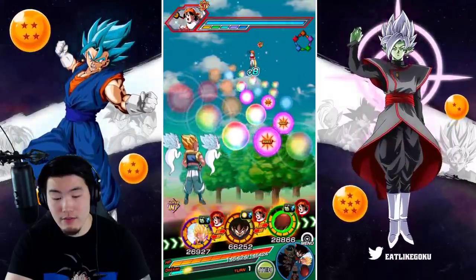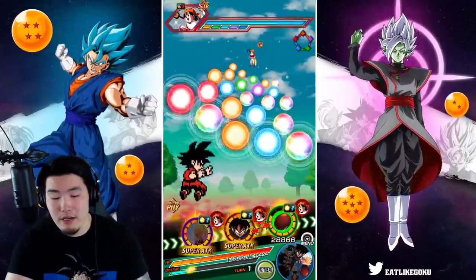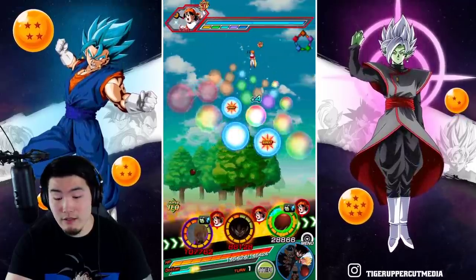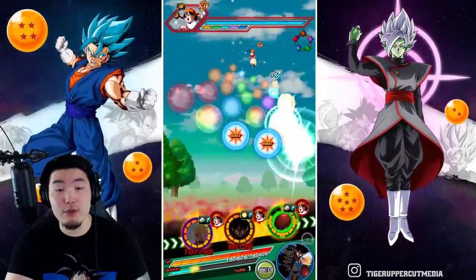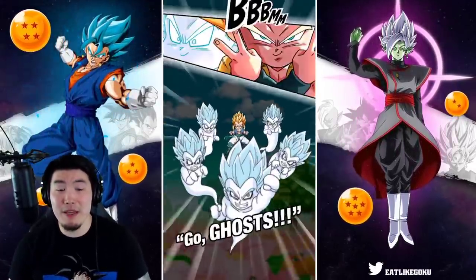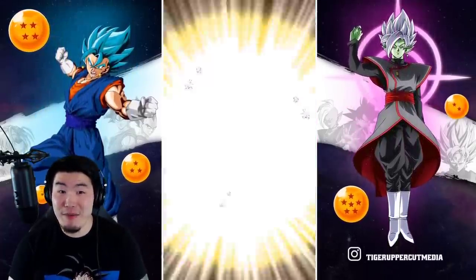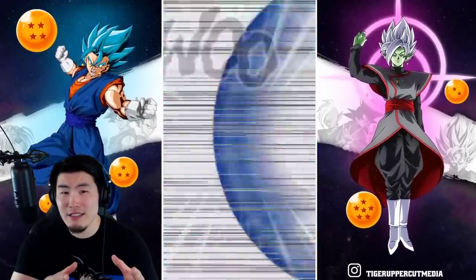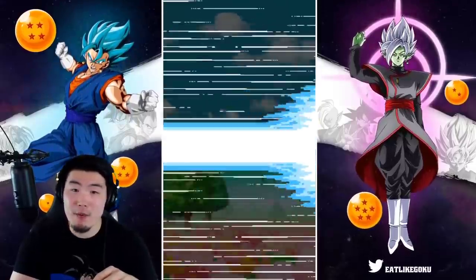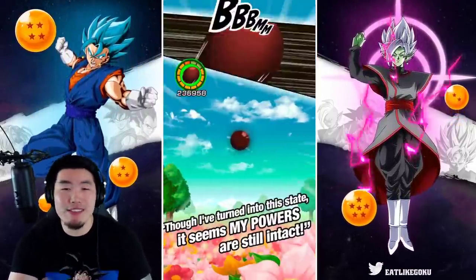Let's give all these Rainbow Orbs to Ghost Tanks — that's going to give him a decent amount of defense. And let's try to give some good orbs to Andy Vegeto as well, and let's see what happens. I don't even know if it's possible to die on this event — maybe they made it easy enough where you're guaranteed to beat it. Okay, we took 34k there. How much HP do we have? Oh, we have 150k. Okay, so we're good.